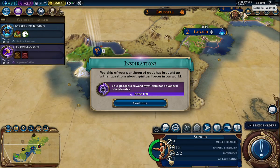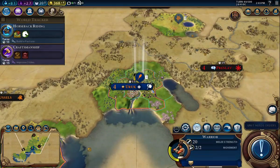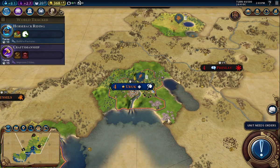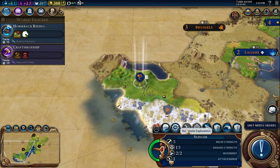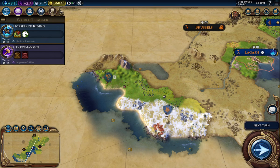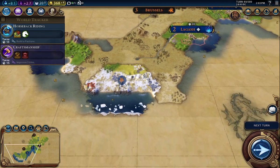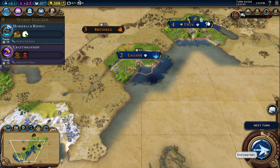Okay cool. The warrior can fortify until healed — we'll keep him around there. Move the slinger in that way to take care of that camp. The scout can go back on automated to see what's around. Next turn.